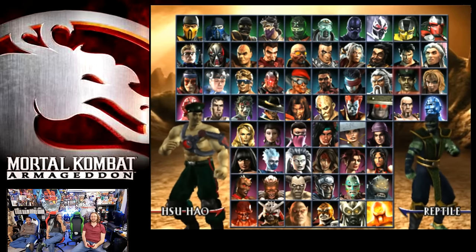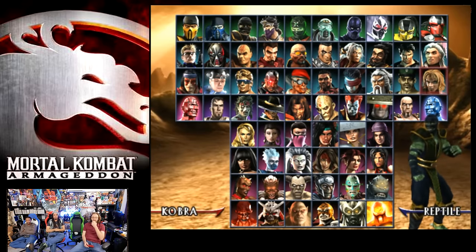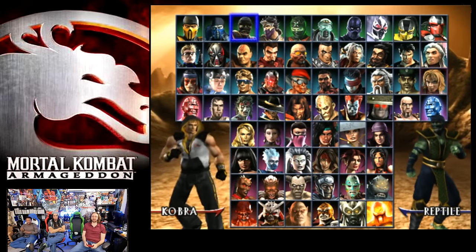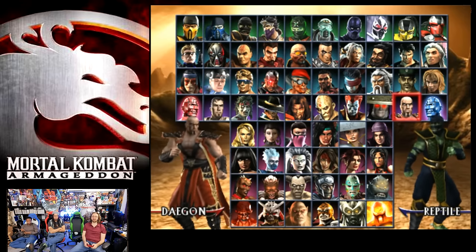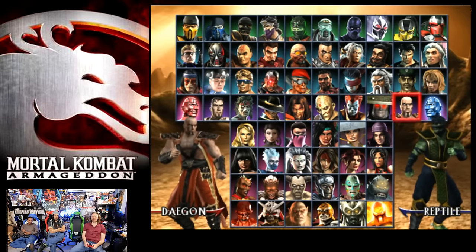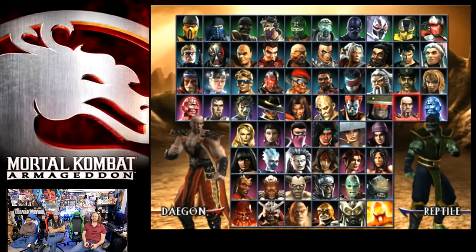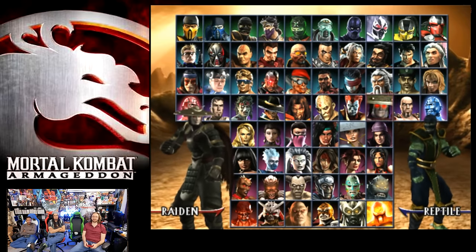Shao Hao somehow didn't get deleted in the process and has returned, and looks just as bad as before. Nobrile is gonna have the same Jen Kazama outfit. Dagon is new to this game — he kind of looks like a Shao Kahn that should have been. I think he's a five — I don't think he looks good or bad. I just feel nothing. And he has no alternate.